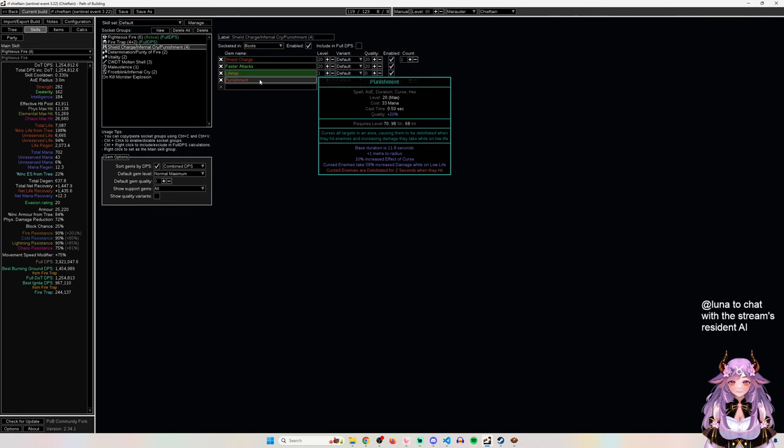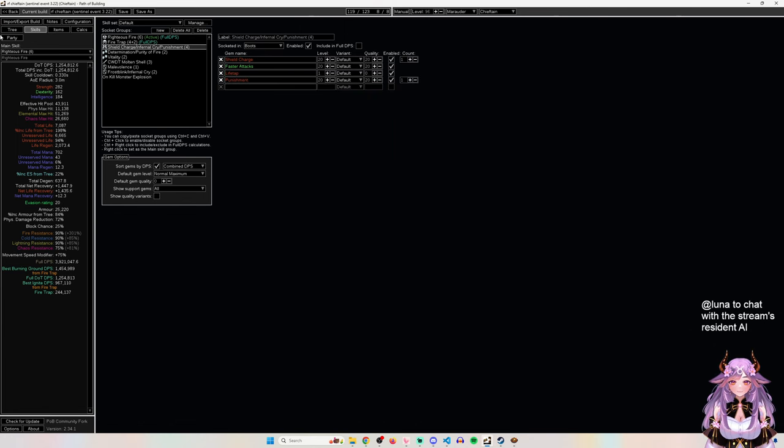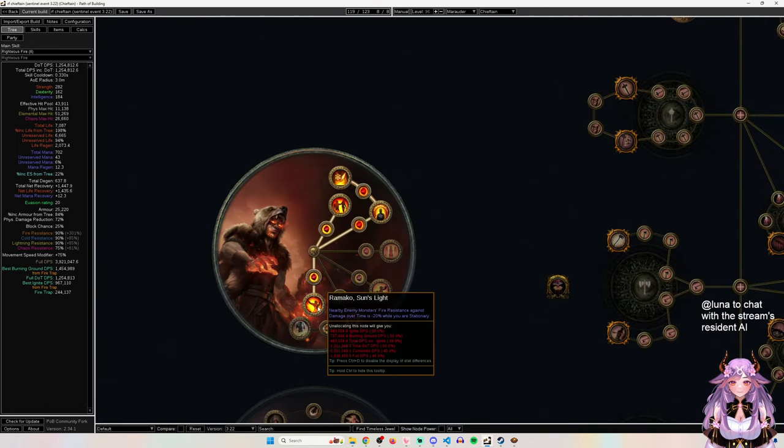That damage ascendancy node forces you to build around Punishment - 58% increased damage taken on low life - because there's no other good curse for it. When you're moving around you have less damage because you can't reduce enemy res without standing still. This node also forces you to stay stationary, but that's the tools you're given - when life gives you lemons, make lemonade.